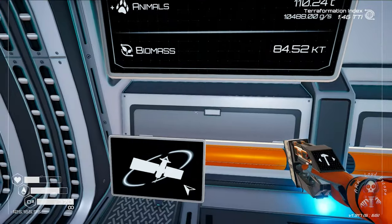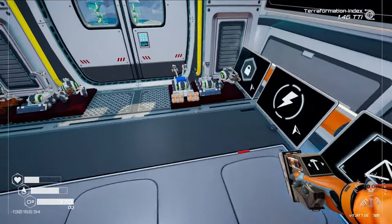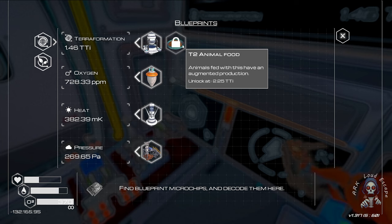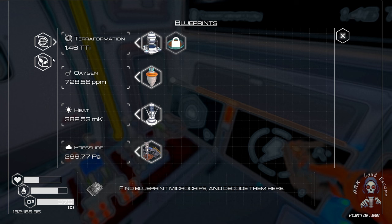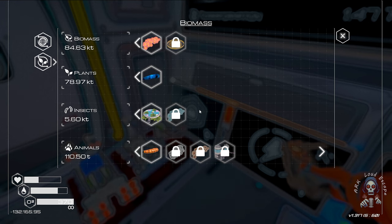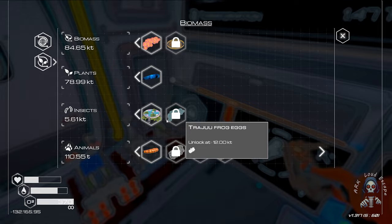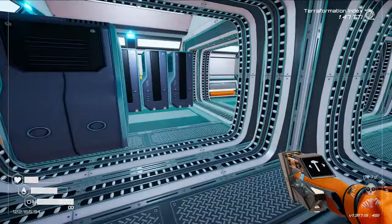Everything looks fine. We have plenty of rockets in the sky, and we just have the final stage — the final piece of blueprints should be researched soon after we hit 2.25, which we are very close to. But at the same time in biomass we are getting close to unlocking that research blueprint, so we can't ignore it forever.